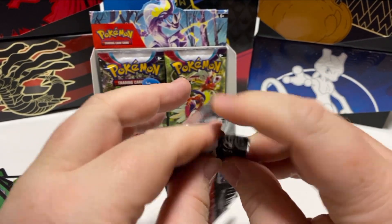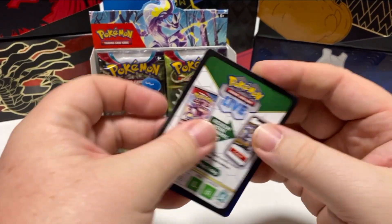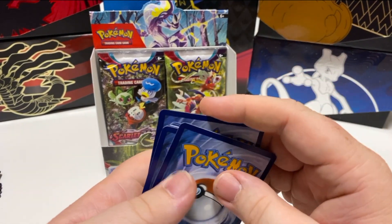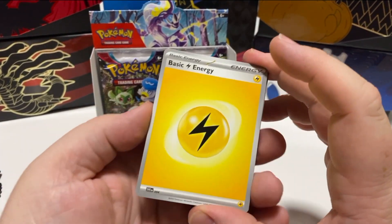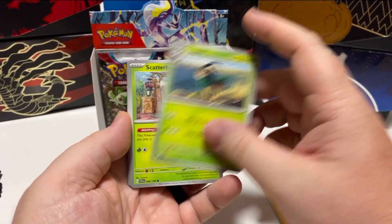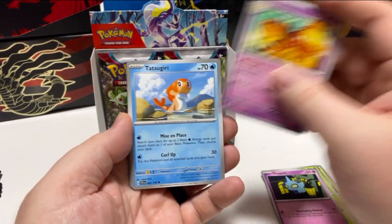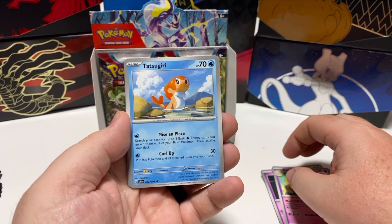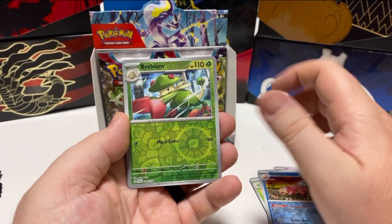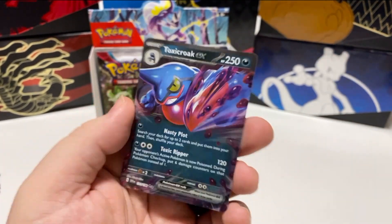I've certainly enjoyed having a look at this new Scarlet Violet set. This is a first for me because when we started collecting Pokemon cards, they were already well through the Sword and Shield series. So this is our first experience of day one starting a new set. Riolu, Go Goat, Scatterbug, Shupert, Dashbun, Tatsugirl, Scovilian, Slowbro, Reloom, and Toxicroak EX — a great card to get.